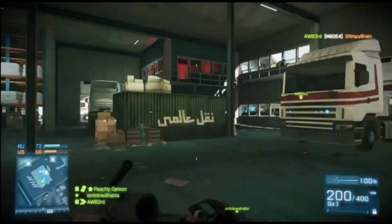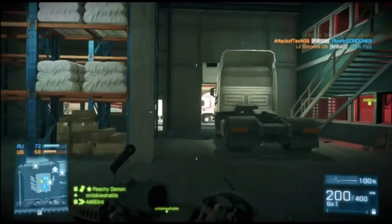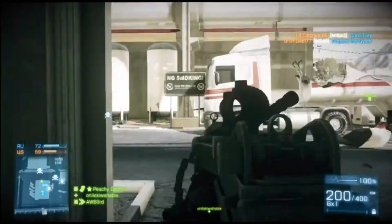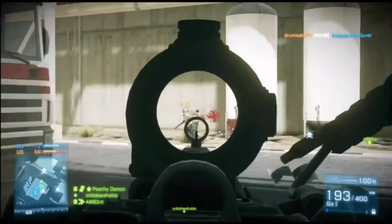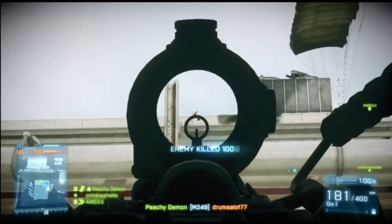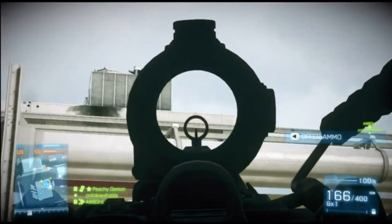What up guys, today we're going to be talking about tactics in Battlefield 3. On this level, at least for me, I have to deal with the recon classes up on the roof. And when you kill them, they come back down, parachute and spawn. They're just going to keep giving you trouble.